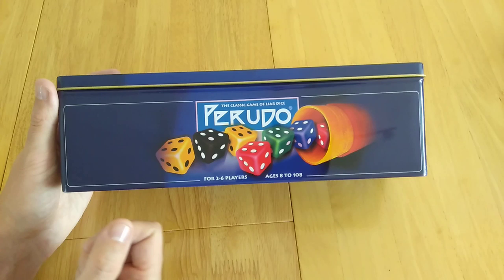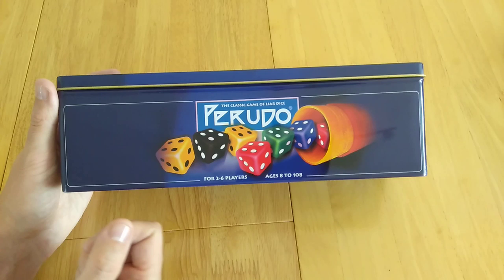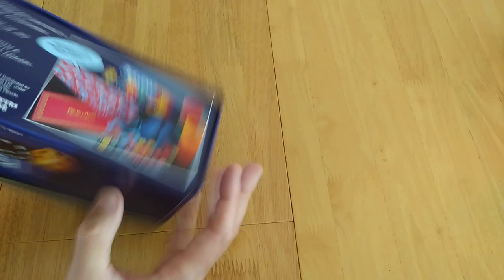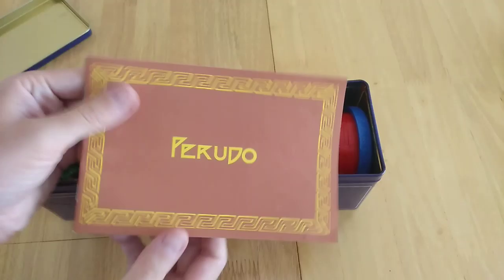As you can see quite clearly, it's two to six players and it's ages 10 and up according to what they've tested it with. There's another game called Lie, but in this instance this is quite a well-known printing of it. It comes in a tin — this particular one is the Paul Le Monde Games printing of it, and I'm just going to show you what's inside.